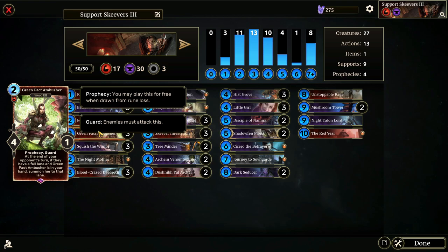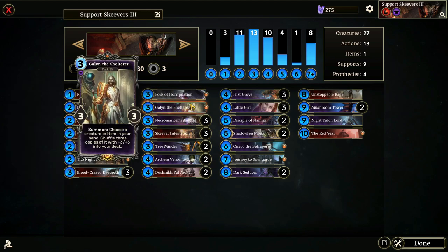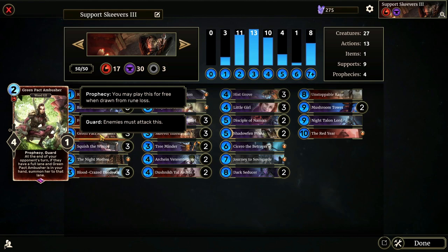Green Pact Ambusher — Prophecy, Guard. At the end of your opponent's turn, if they have a full lane and Green Pact Ambusher is in your hand, summon her to that lane. One thing I really love to do is use Galen the Shelterer's summon ability on her, giving us three extra copies, which ups our Prophecy count and makes it more likely we have multiple in hand. They only have one health, but they can almost always kill the creature they're blocking — a one-time surprise guard.